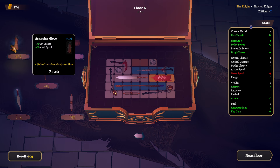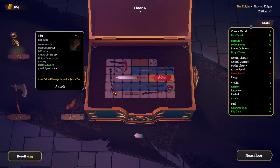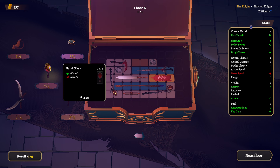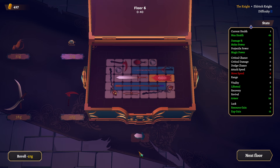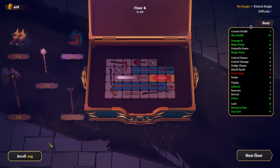Lifesteal 1%, dodge chance — oh damn. There was melee and magic power — that would be great. 4% lifesteal, minus 2%. Let's sell this. So many cool things, but what I'm looking for right now is just the healing potion.